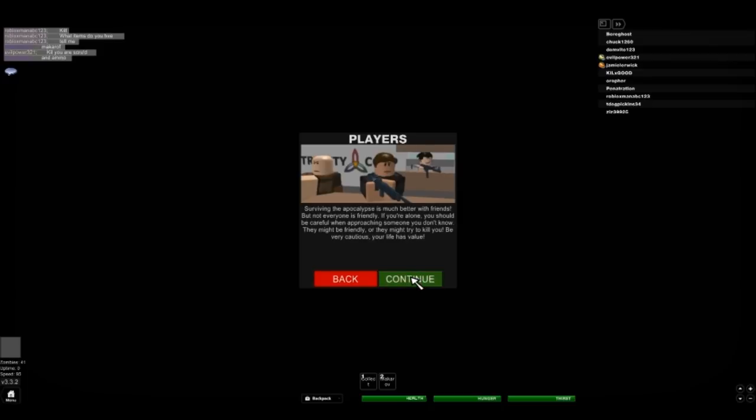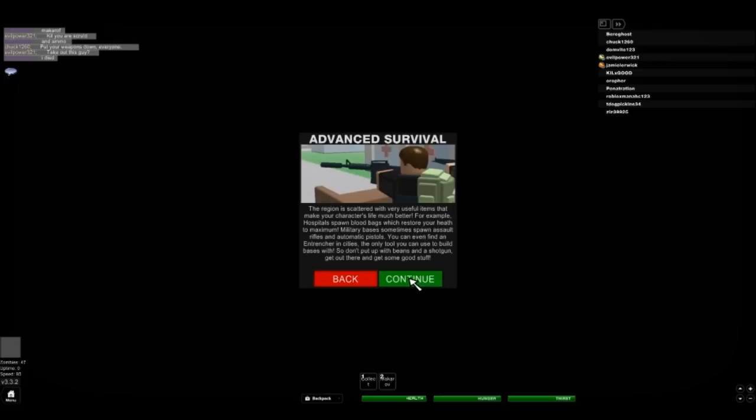Players — surviving the apocalypse is much better with friends, but not everyone is friendly. If you are alone, you should be very, very careful when approaching someone you don't know. They might be friendly, or they might try to kill you. Be very cautious. Your life has value. Advanced Survival — the region is scattered with very useful items. Hospitals spawn blood bags which restore your health to maximum. Military bases sometimes spawn assault rifles and automatic pistols. You can even find an entrencher in cities — the only tool you can use to build bases with.